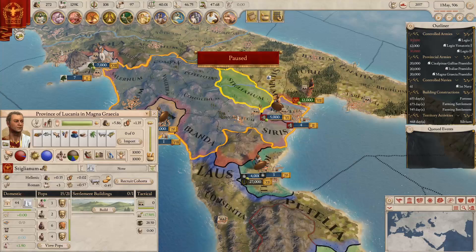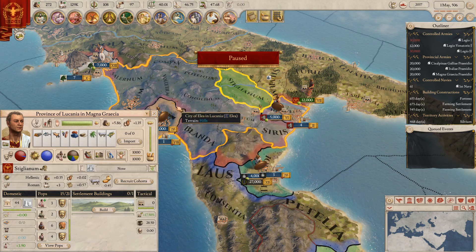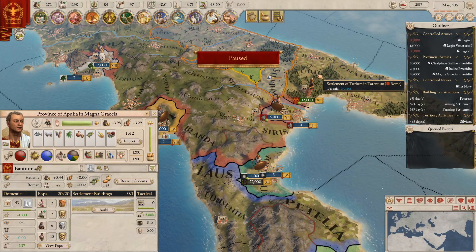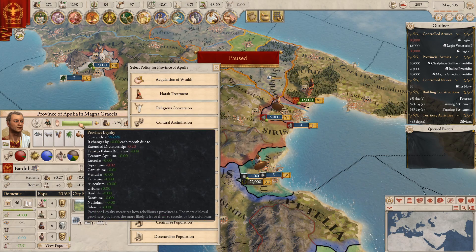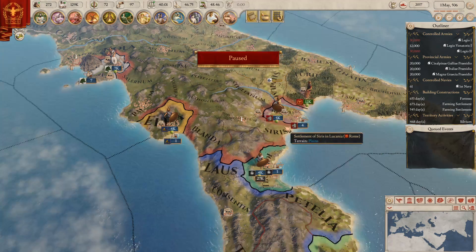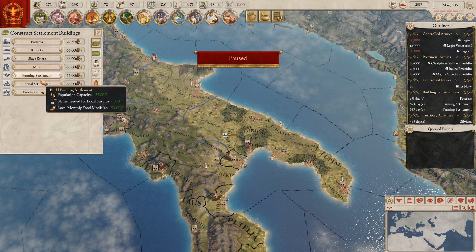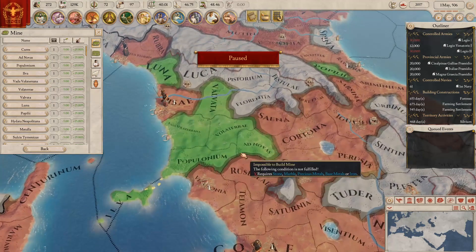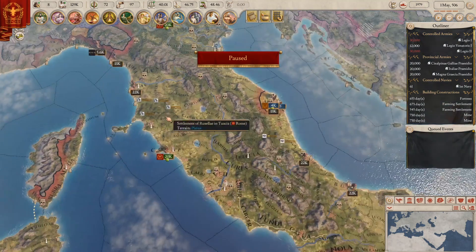Lucarnia — we should not be doing that, we should be trying to convert you to glorious Roman ideals. Cultural assimilation, there we go. You should also be cultural assimilation — you are culturally assimilating, which is also increasing my tyranny. Alright, so I also need some more farming settlements now that I've got a bit more money, and actually it's mines that I need in Tuscany. Yeah, that'll do it, that'll do the trick.